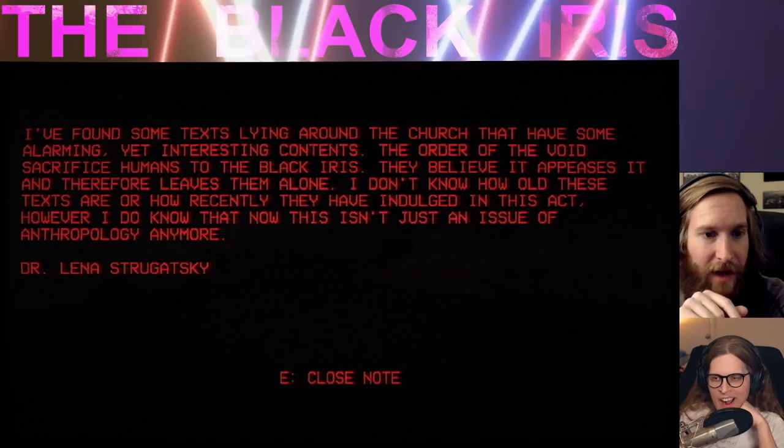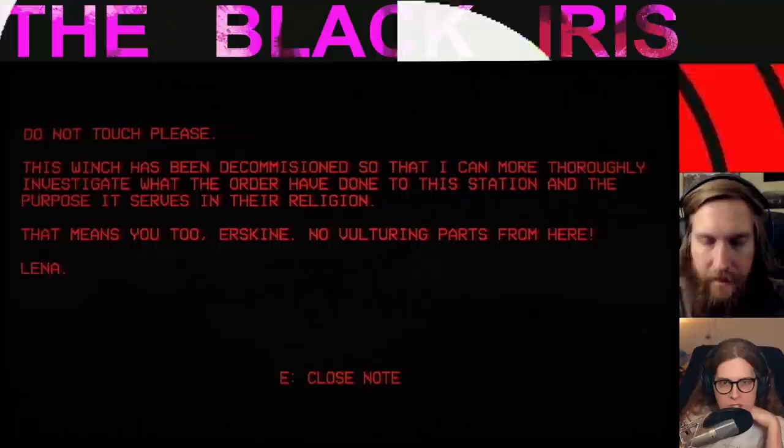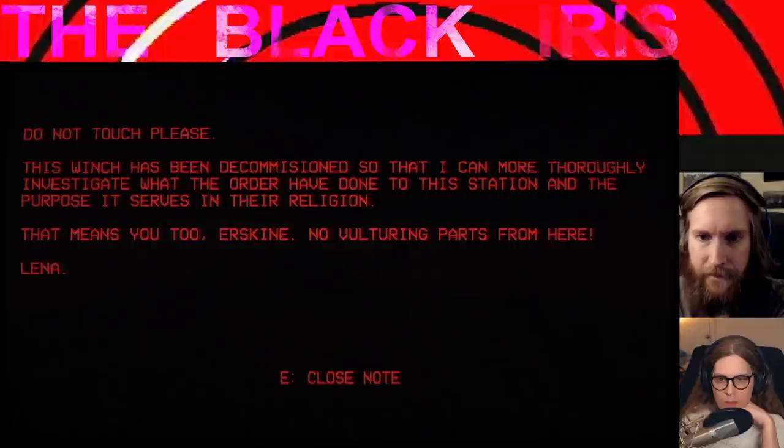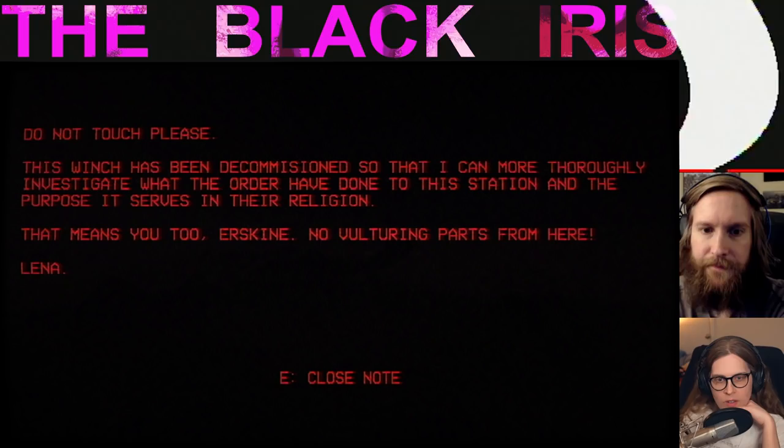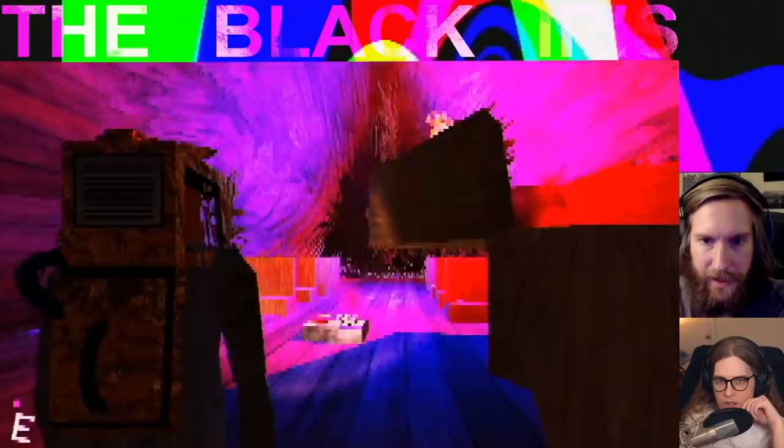I don't know how old these texts are or how recently they have indulged in this act. However, I do know that now this isn't just an issue of anthropology anymore. It seems like they did it to her. 'Do not touch please — this winch has been decommissioned so that I can more thoroughly investigate what the Order have done into this station and the purpose it serves in their religion. That means you, Urskine — no vulturing parts from here.' We get credit for that — awesome.